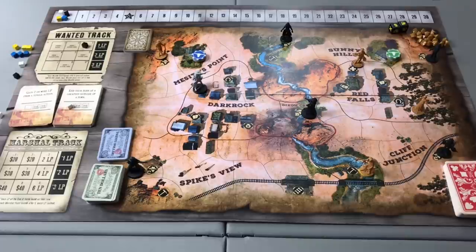Once a player hits the prerequisite number of LP, you finish out the round, and then every player takes one more turn — so it won't necessarily be the player who triggers the end of game who is declared the most legendary character in the Wild West.